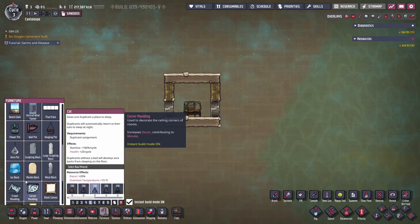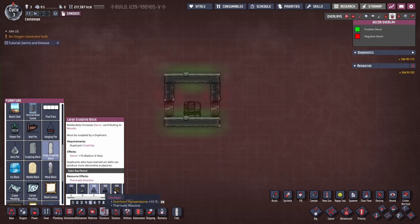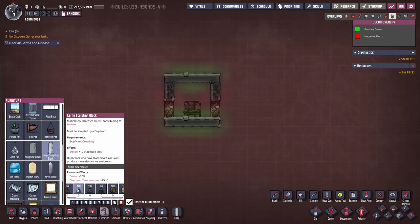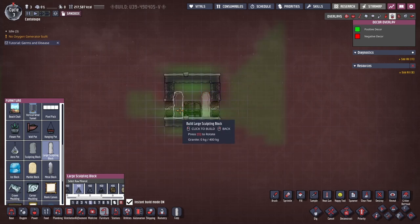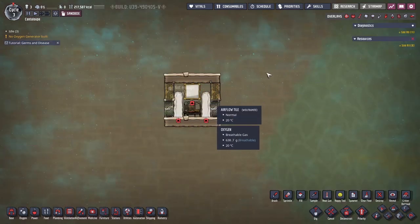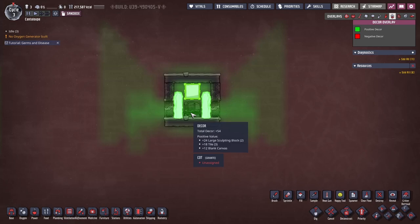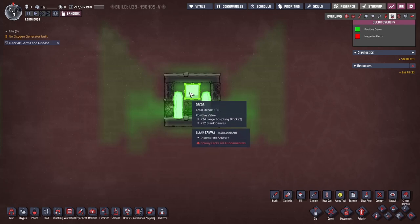Further on in the game you can add a large sculpting block in granite as well, since it gives you 20% rather than the others which is 15. Select granite, rotate, and add a blank canvas. With this your decor is gonna be plus 45.